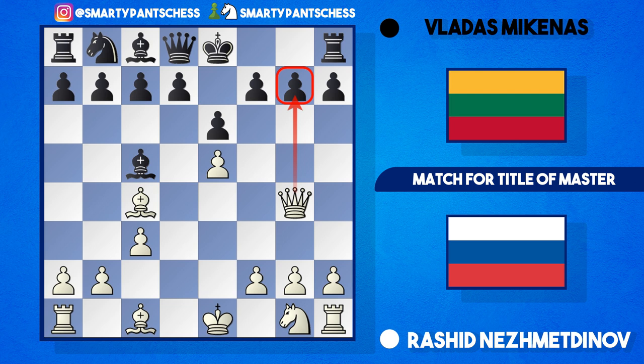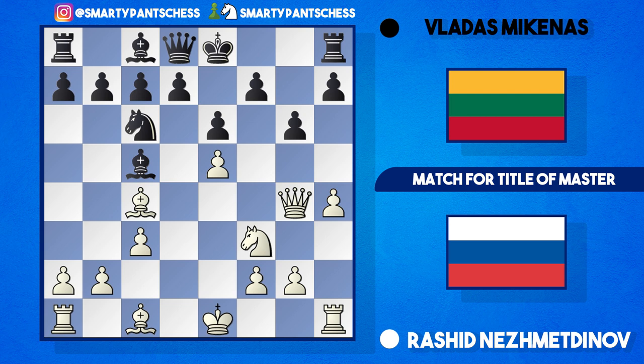But white has ideas of queen g4 attacking this pawn. If black castles into this, I think it would be devastating due to bishop h6. So black should probably play g6 here. White can continue with knight to f3, and if knight c6, white has ambitions of attacking the kingside with h4. So white has given up a pawn in this opening for good positional advantage and development.